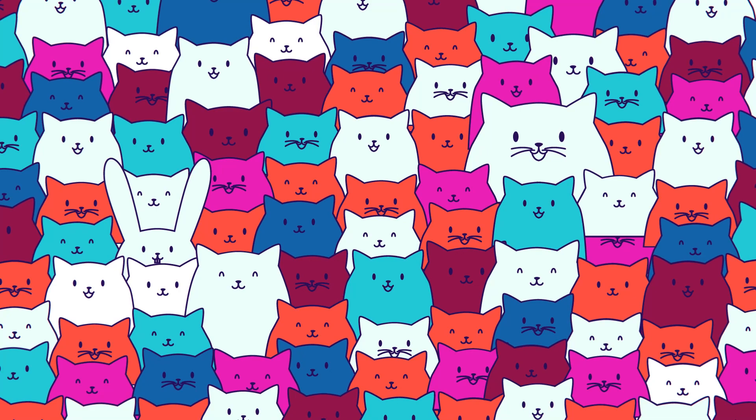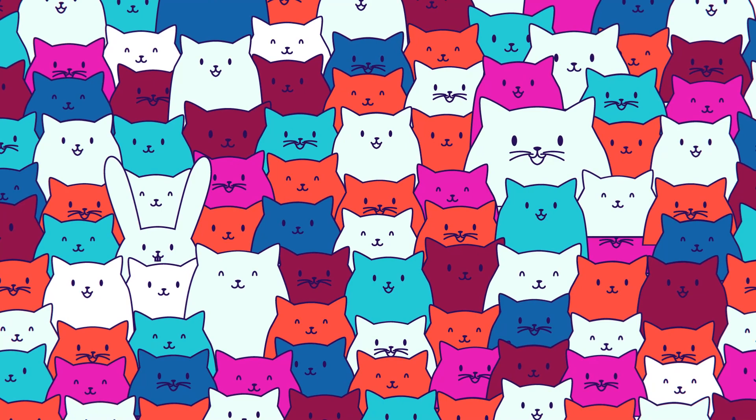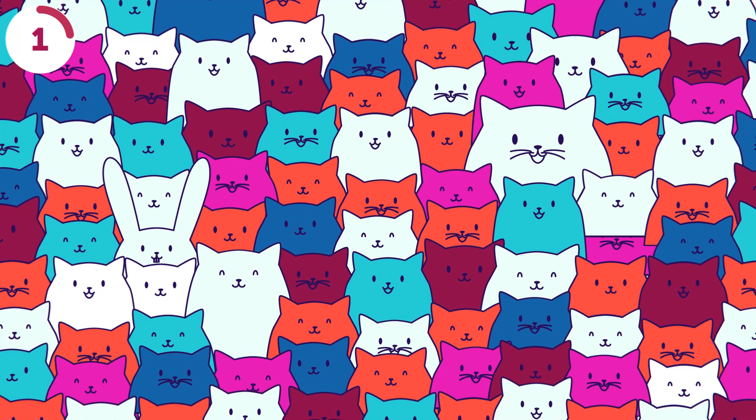Did you know a group of cats is called a clowder? This clowder has dozens of cats, but one of them is actually a bunny. Can you find the imposter? It's hiding on the left, close to the middle.